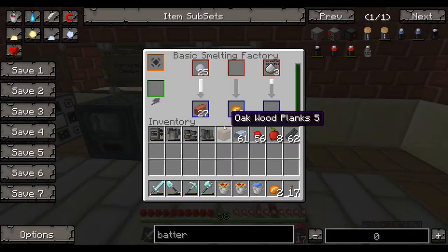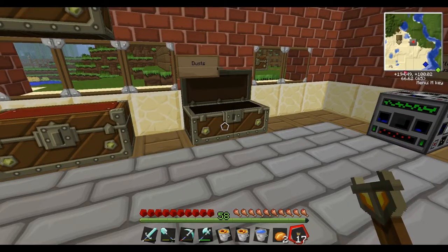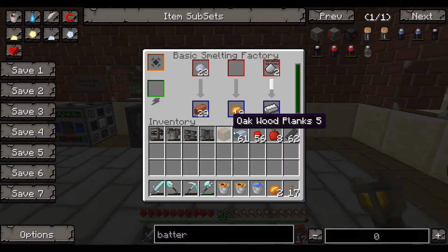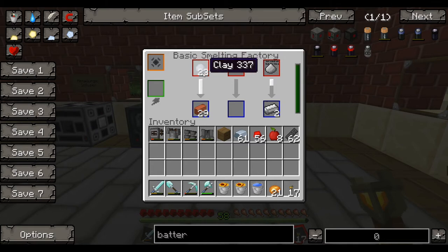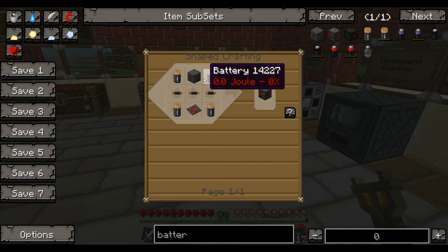One thing I realized is that the basic smelting factory does not smelt silver dust, and it doesn't even smelt in a furnace, so I don't know if that's a glitch. I don't know if you actually need silver dust. While we wait, we'll take our baked potatoes — our bricks are going. We don't need those today, but we have been using a lot of power, so that's why we are going to be making an advanced battery.